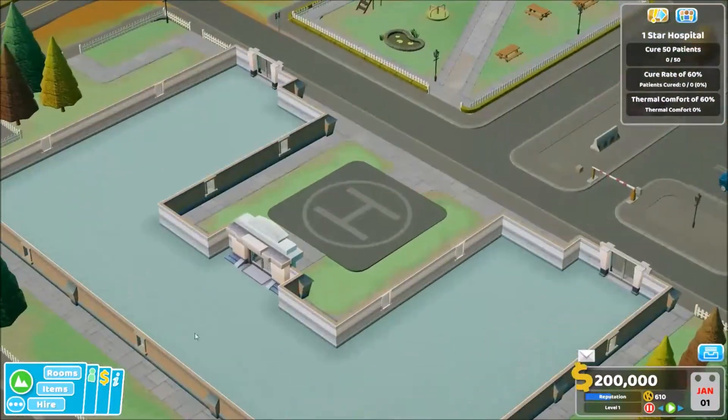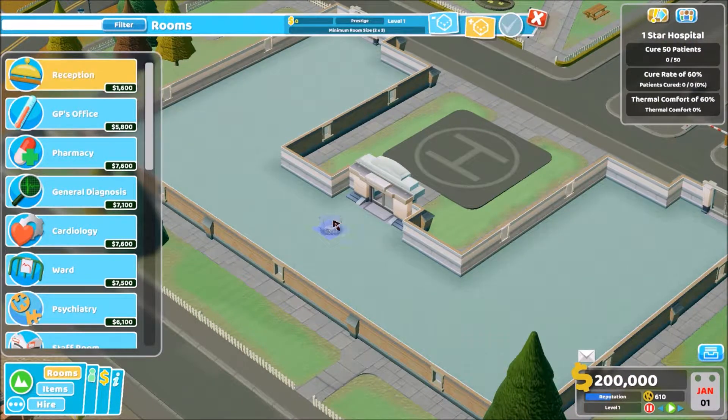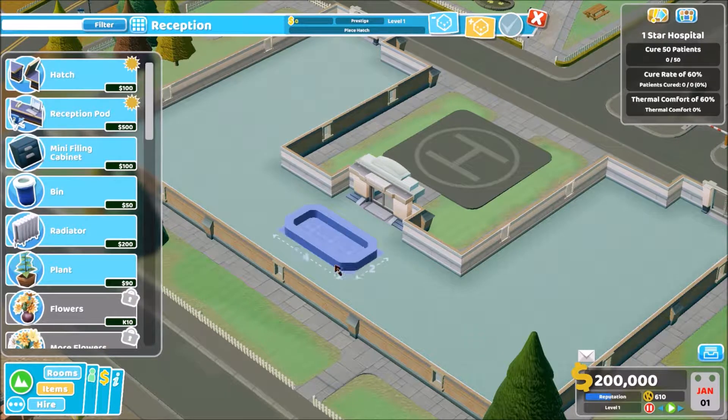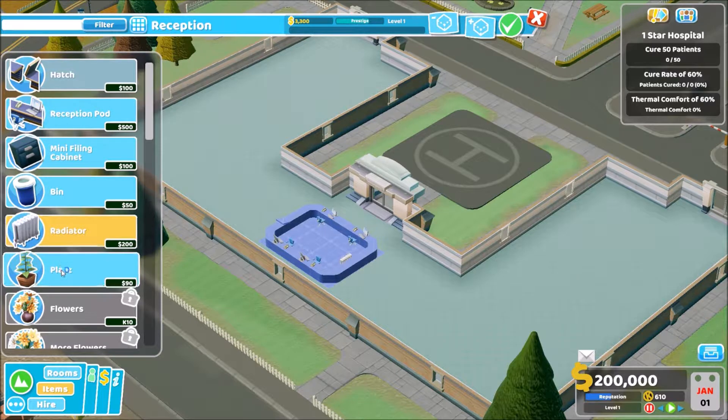I think the best way to do this — first of all we're going to start off by building our reception, like that. The hatch there. Put a couple of reception desks in, a radiator, and a nice little pot plant in the back. There we go, that's that done.